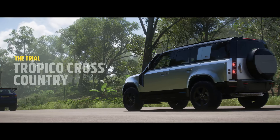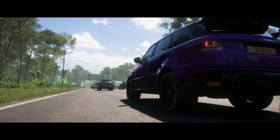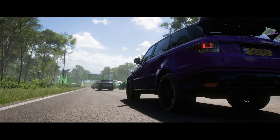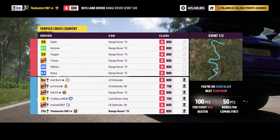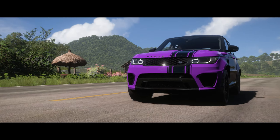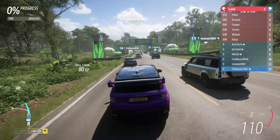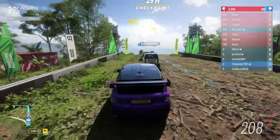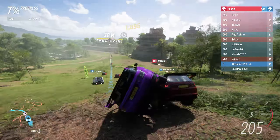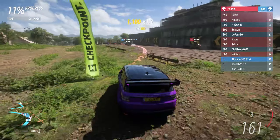Let's load this up and see what we're going to do. Tropeco Cross Country. What are we racing against? With our lovely purple Range Rover, we've got two 2015 Range Rovers, a Velar, and a Defender. I almost took the old school Land Rover but the handling was a little down on it, though it did have a slightly higher acceleration. These are probably going to roll quite easily, so we'll have to be careful and we don't want to land on people's cars.